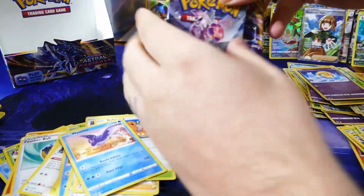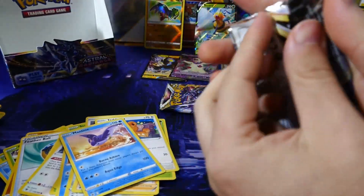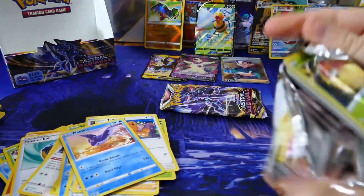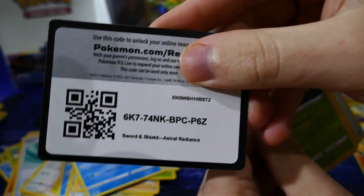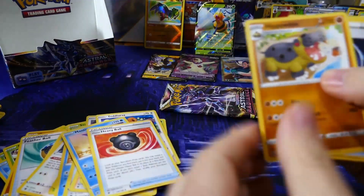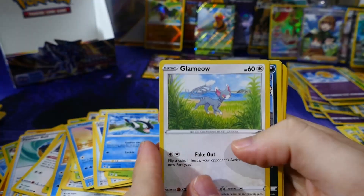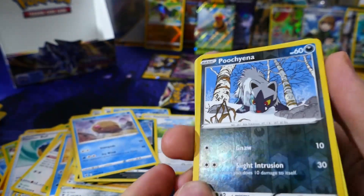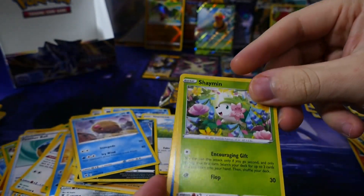Two packs left guys — we've got a Dialga and a Palkia pack left. Let's see what we will get to finish off the box. Free to the front. Reverse holo Poochyena with a regular Shaymin — very cool.